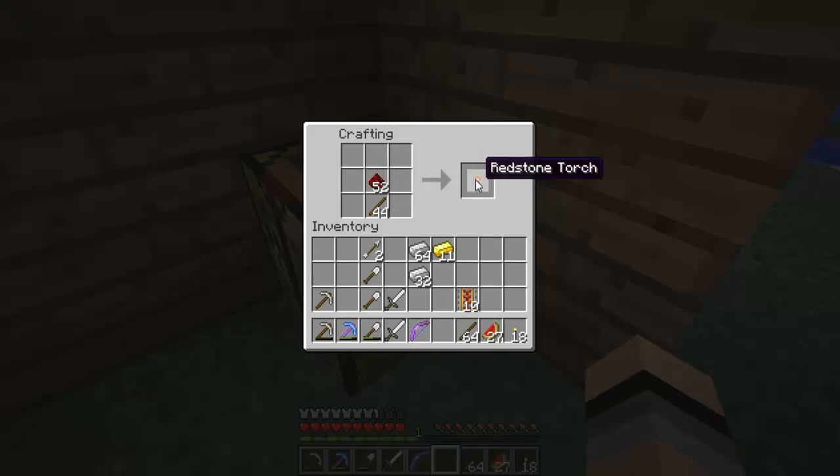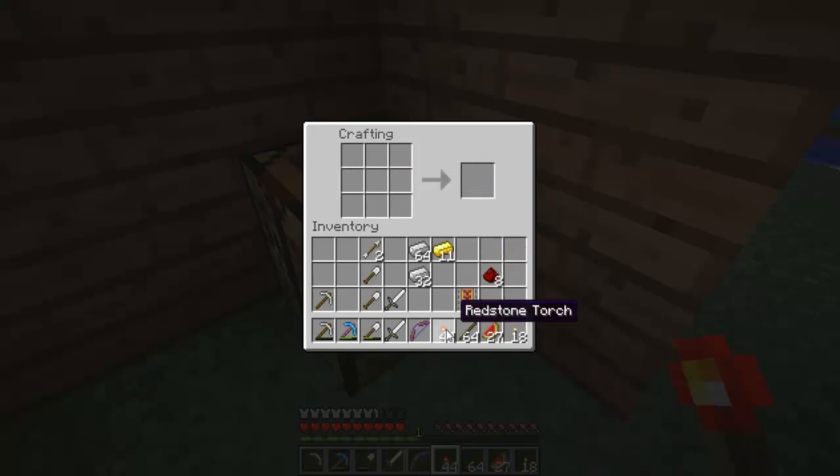Let's get some redstone torches. I don't think I need anything else. Now sticks — what am I saying. I think I need more redstone. I don't even know what to do, holy cow. Maybe it's like this — I don't remember how to make these guys. No... yes, alright, there we go, we got these.